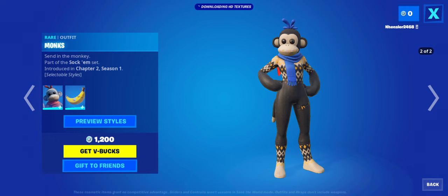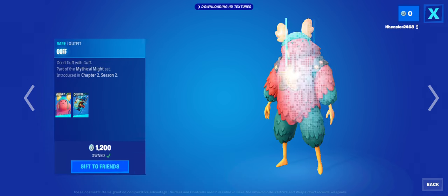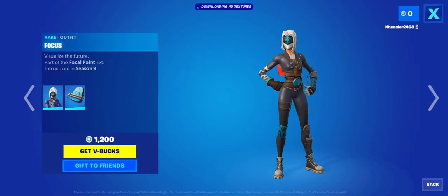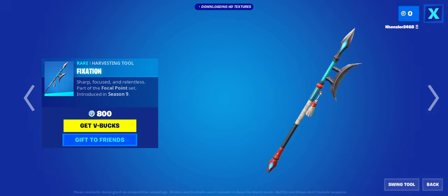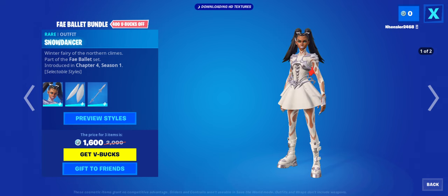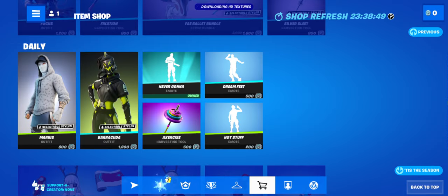Monks is back - it hasn't come back in a pretty good while. It's not that rare but it's definitely pretty good, kind of sweaty I guess, but still pretty good. Focus is back - it is sweaty but it's not that bad, and the pickaxe is all right. The Phallet Ballet bundle is still here. I'm pretty sure it will stay for a good while, so get it when you can. It's not the best but it's decent.